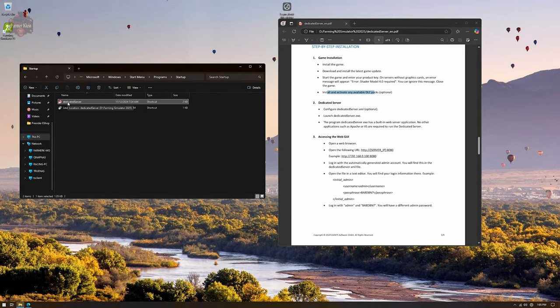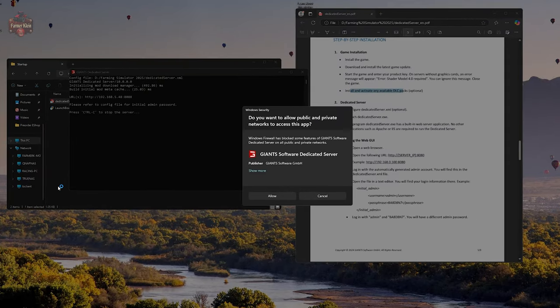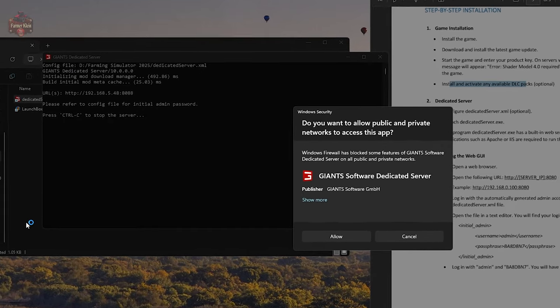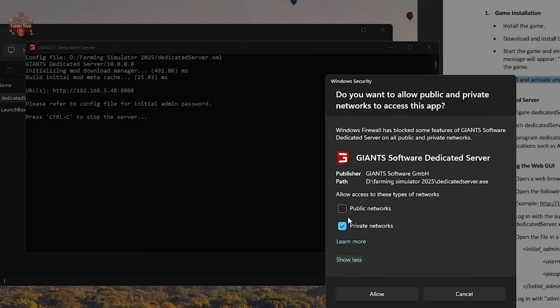Next, double-click the shortcut to run the dedicated server. If it's your first time running this software, you'll get a prompt asking: do you want to allow public and private network access to this app? Basically it's asking whether you want this application to transmit data across your network. Of course you do — otherwise you wouldn't be trying to run a dedicated server. So hit Allow.